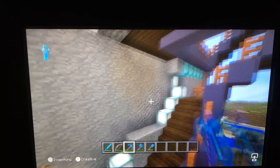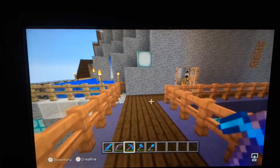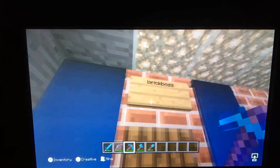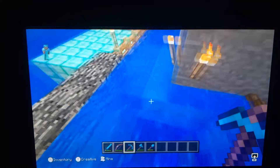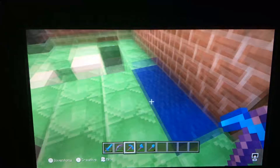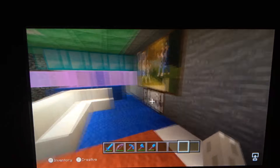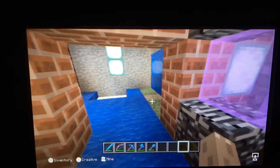First, where it all began was in this building — we're gonna go back there first. There used to be a secret passage here but not anymore. We're actually making space over here for other people so they can live, because a lot of people when they join my world wanted to live up in the mountain. I'm making it underground. My friend actually lives down there.